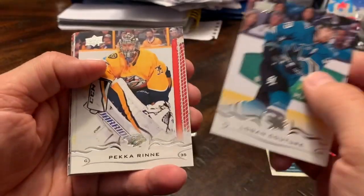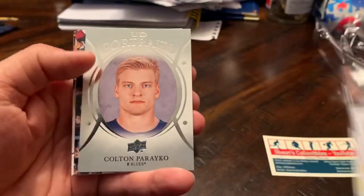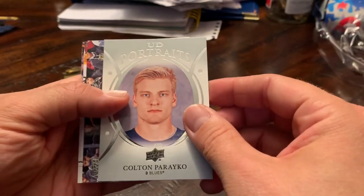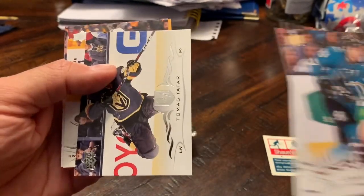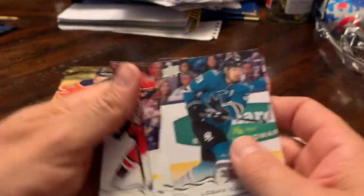We got Logan Couture, and a portrait by the looks of things — Patrice Bergeron. We got a portrait of Colton Parayko, Thomas Tatar, David Backes, Torey Krug, and Victor Rask.